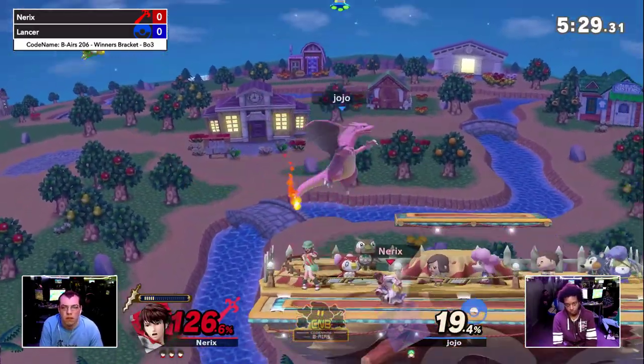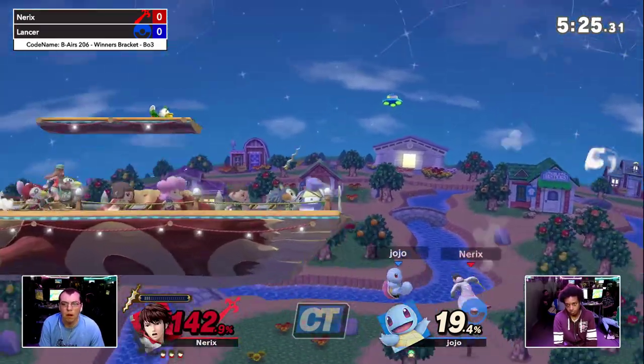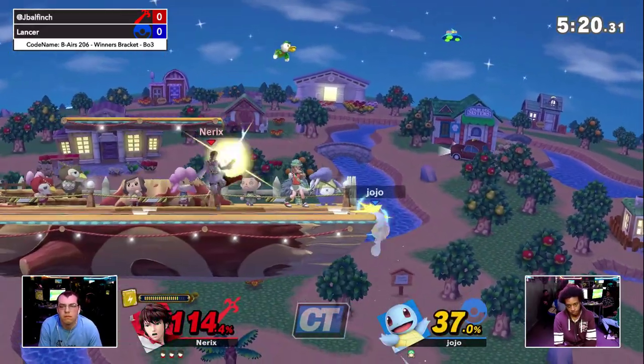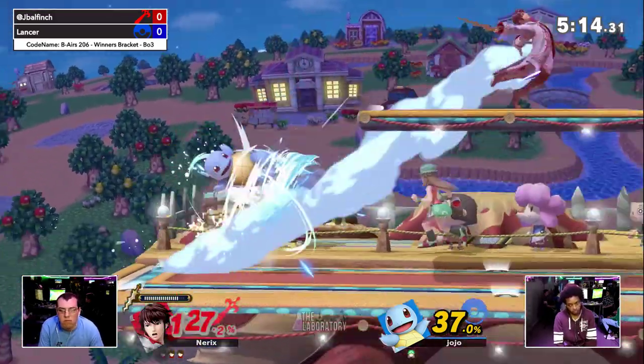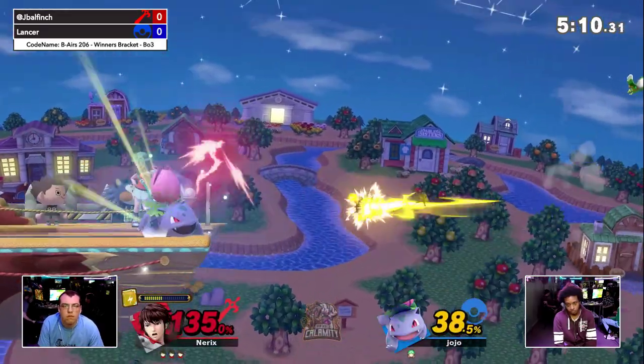That air will spike. Robin isn't necessarily protected above him when he recovers, so recovering low is always risky. Good heal — the slurp. Back air. Yeah, finally — these moves that aren't hitting anymore. And Lancer is finally catching on.